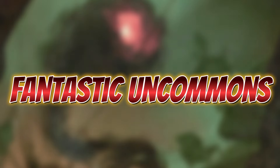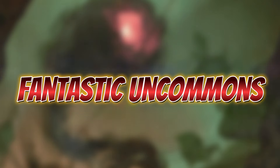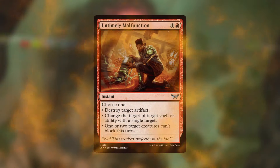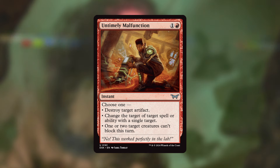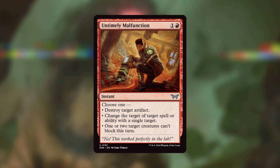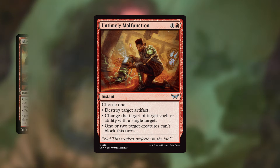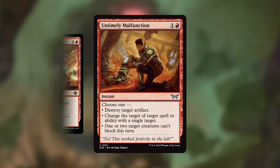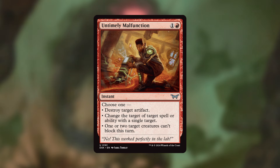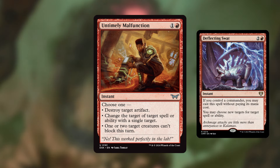Now let's talk about some great uncommons you could add to really any EDH deck. One example of an amazing uncommon is Untimely Malfunction. For one and a red, it's an instant-speed spell with three different modal options: destroy target artifact; change the target of target spell or ability with a single target; or one or two target creatures can't be blocked this turn. At two mana, destroying a target artifact isn't great — we do have Abrade, which is already a modal spell as removal that destroys artifacts — but Untimely Malfunction has way more upside, especially with changing the target of a spell.